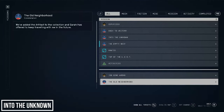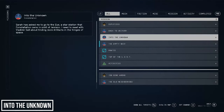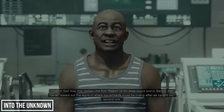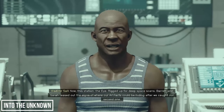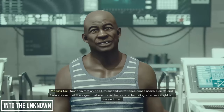Finally, without giving too much away: after completing the Old Neighbourhood quest for Constellation, you'll get access to three quests — The Empty Nest, Into the Unknown, and Back to Vectera. You can do these in any order, but I recommend completing Into the Unknown before you go off and explore what Starfield has to offer. If you don't, you'll be missing out on a key aspect of gameplay — and that's all I'll say about it in case you haven't done it yet.